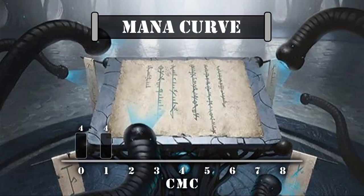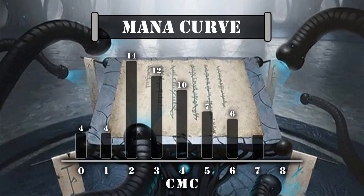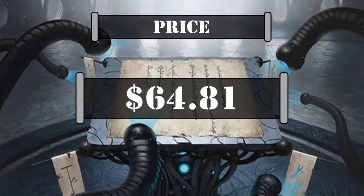Looking at our mana curve: 4 zero-drops, 4 one-drops, 14 two-drops, 12 three-drops, 10 four-drops, 7 five-drops, 6 six-drops, 4 seven-drops, and 1 eight-drop — a hefty mana curve that aims to ramp as hard as possible in the early to mid game, sinking our amassed mana into activated abilities to flood the board with tokens and evasive creatures until we're ready to drop our commander, who turns all those bodies into 5/3s and lets us crash them into opponents until they're ground to dust under the treads of our juggernauts. Currently this deck is valued at $64.81, not counting basic lands or shipping, calculated using the cheapest listed marketplace price on TCG Player.